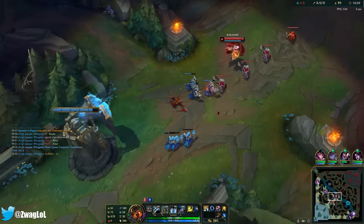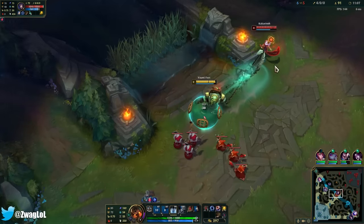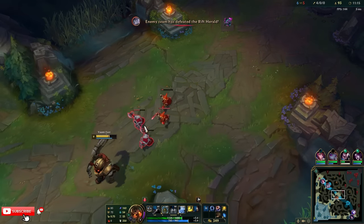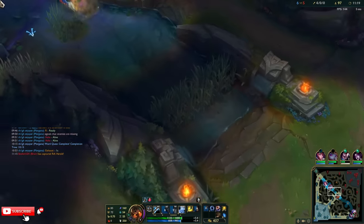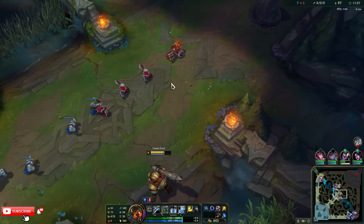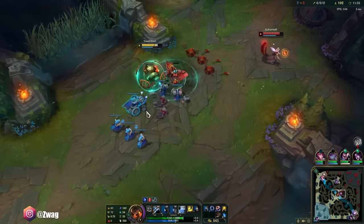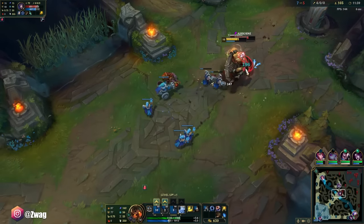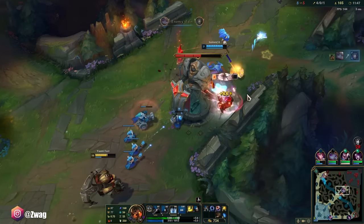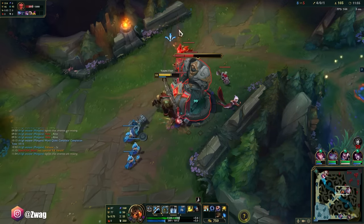We can force her to ult if she gets out of the minions. I didn't have Hook up. What I could do to get a guaranteed hook is ult her now that she doesn't have her ult to dash away — because if I ulted her at the start of a fight, she's just going to use her dashes to get too far away from my hook. But now all she possibly has is flash. You can hide the hook in an E — I cast the E and then the hook right after and it doesn't look like I'm going to hook.